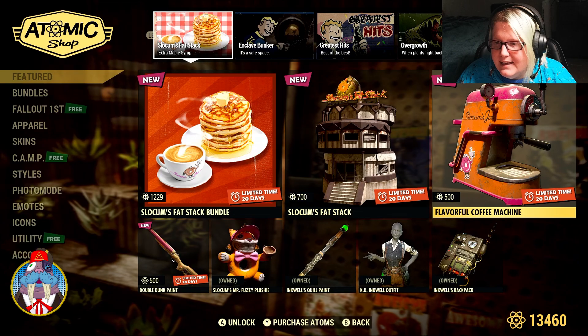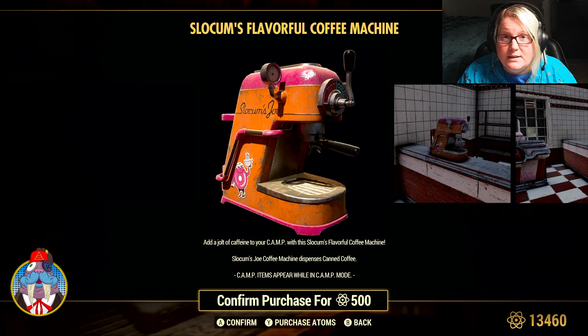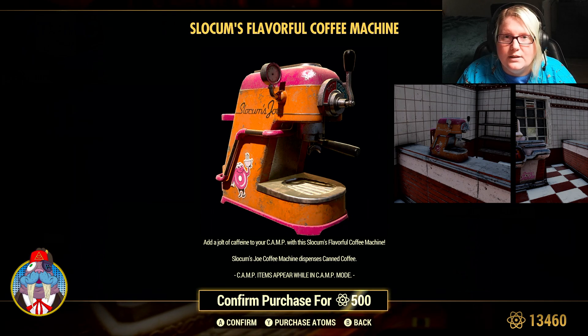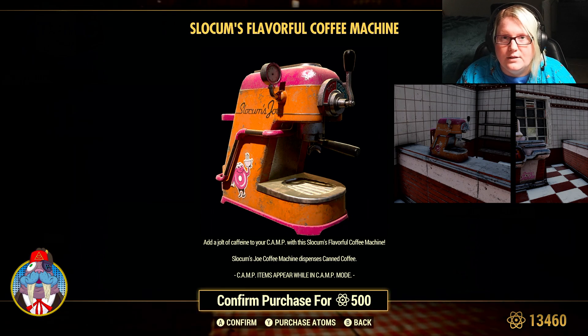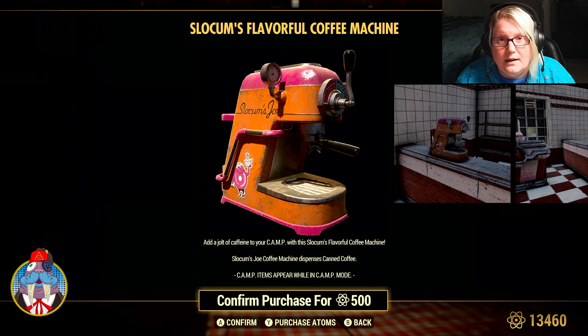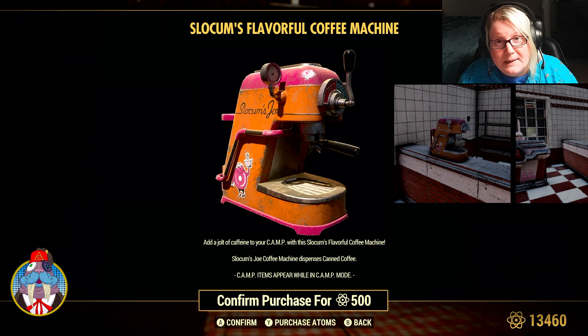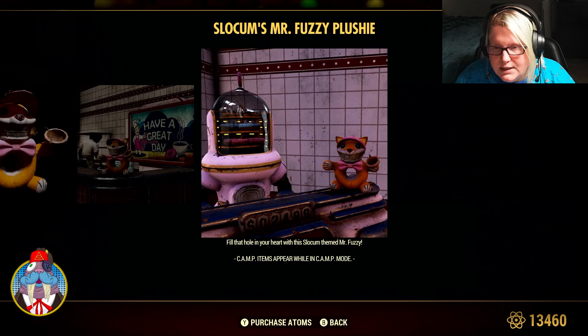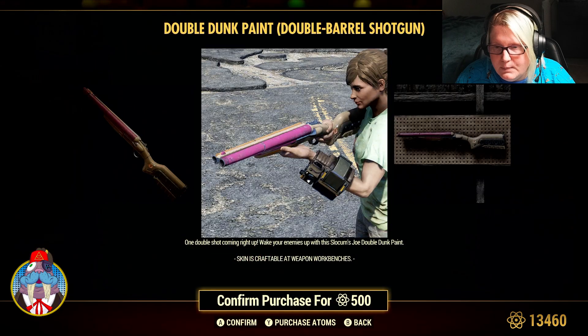And then the Flavorful Coffee Machine — if you guys missed out on this the last time, it makes canned coffee. This is a different color variation than the last one, and I think this one actually looks better in my opinion. It's 500 atoms if you missed out and you're wanting to get it, so this is the time to pick it up. It looks like they also have the Mr. Fuzzy Plushie and the Double Dunk Paint.